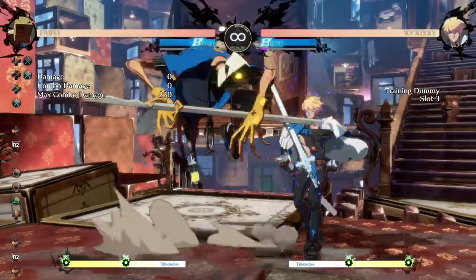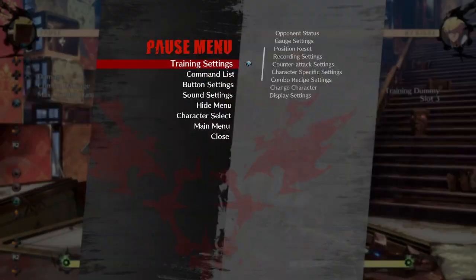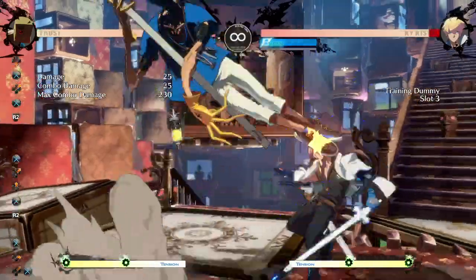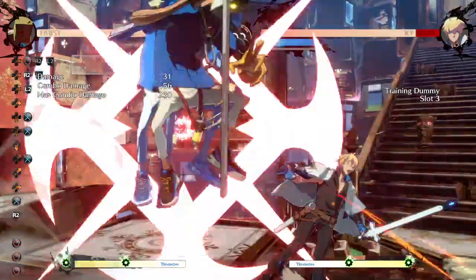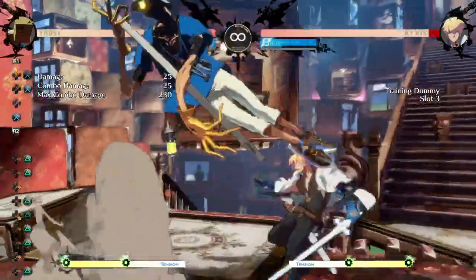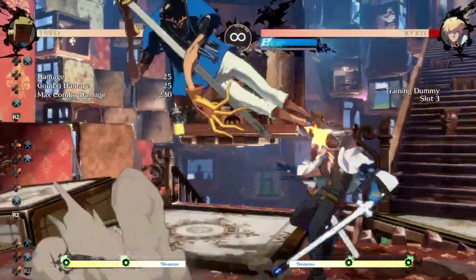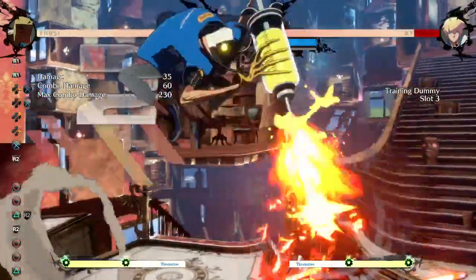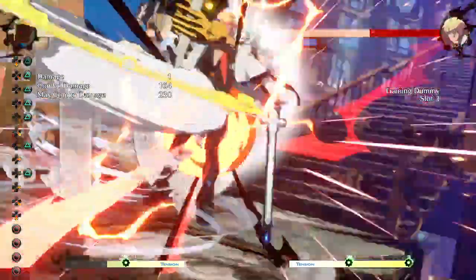As I covered in my 5K and close slash last videos, the 5K J.K can catch people when they're trying to switch to crouch guard after blocking standing. From that you can confirm into combos — something like this, or you can break the wall mid screen like this.